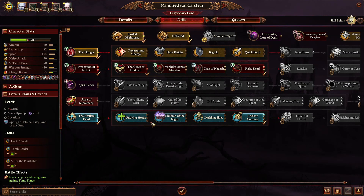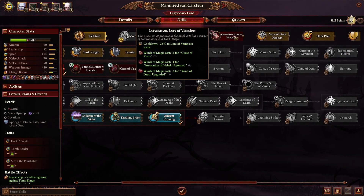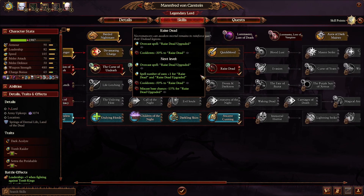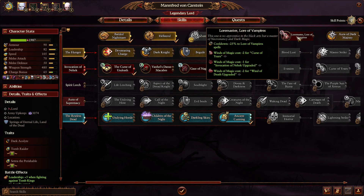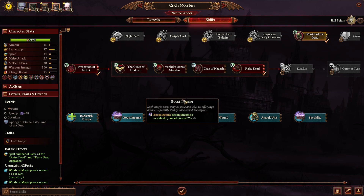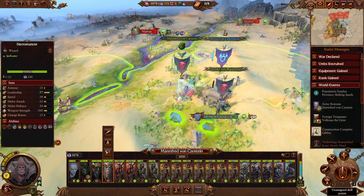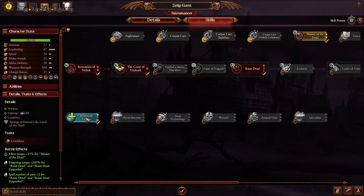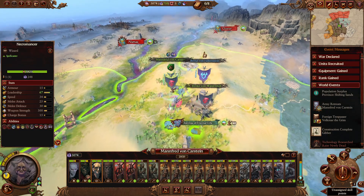I was baiting the explosion from the caster and it was worth it - the explosion did nothing to my main troops, that's why they're so healthy. Invocation of Nehek upgraded and Wind of Death upgraded is going to be great - I'll be able to heal for less, which is good because I do struggle with healing a little bit. Master of Dead upgraded. I do need Replenish Troops though.